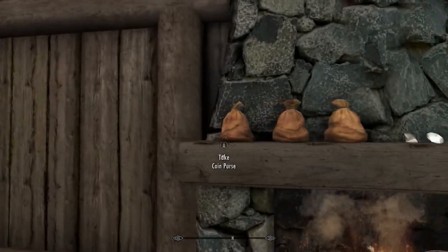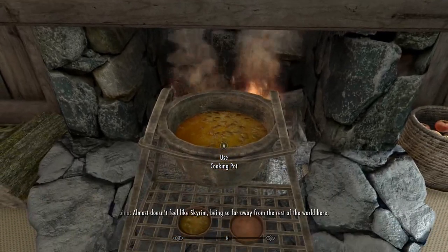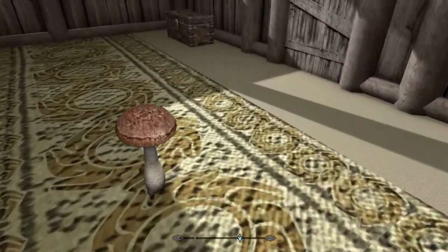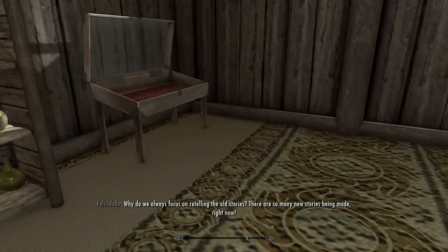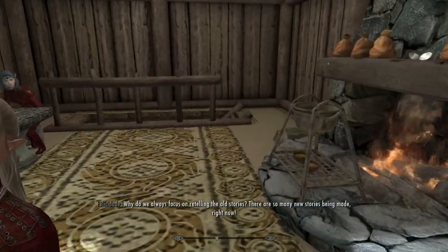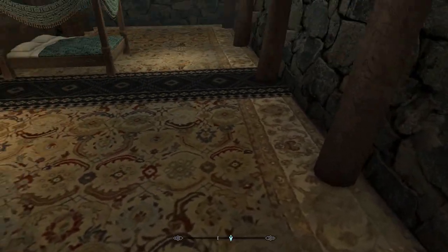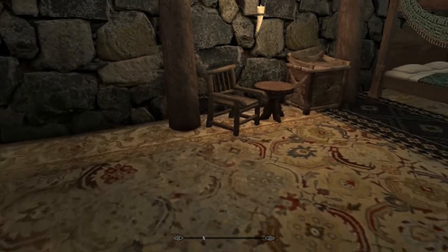There are some coin purses you can take, some diamonds you can take if you want to get some money. Look how he's done the carpet — it's literally wall-to-wall carpeting. There are literally no floorboards up here. And he's done the same down here: wall-to-wall carpeting, no flooring at all.